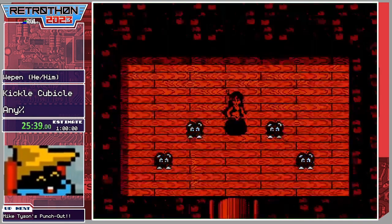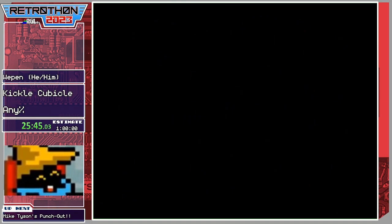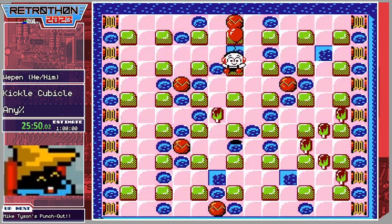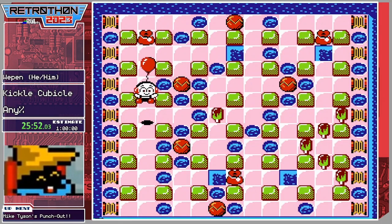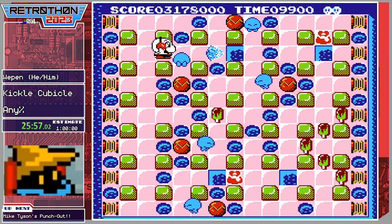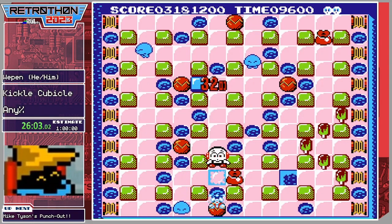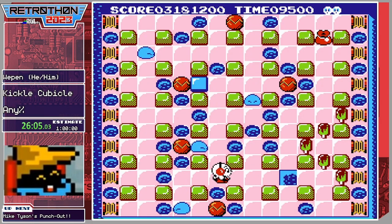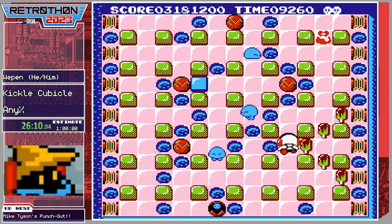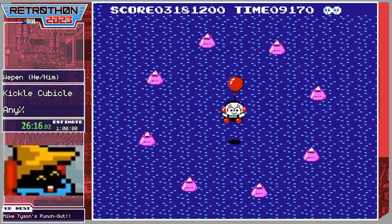Off to the next world, which is my favorite by far — Cake Land! Where almost everything you get out of the area is not really cake. We had a grenade for the second world, we have a trident for the third world. If you can guess what the fourth world is going to be, you've probably guessed better than I have.